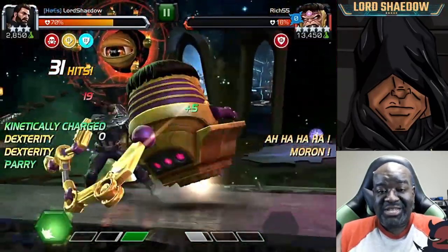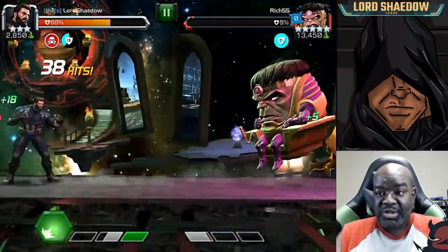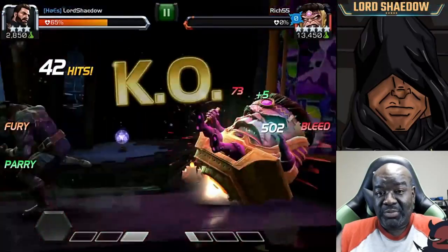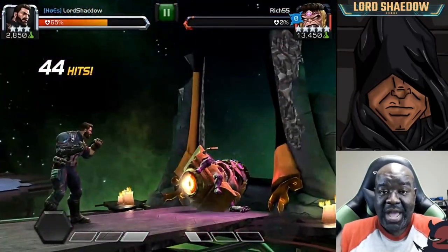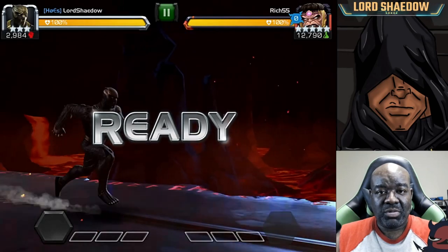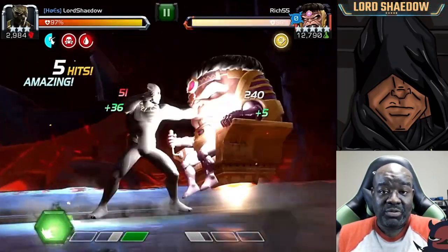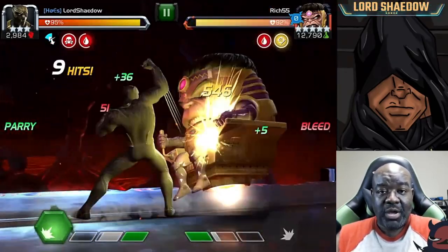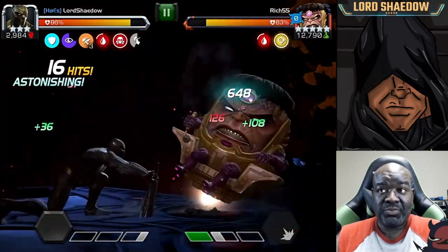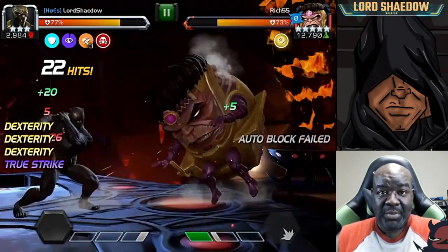You'll notice I'm also able to fire off heavy attacks — he can't auto block those. That's yet another way to break down MODOK. If you see that force field and you're able to parry, just parry heavy your way to victory. This next fight is with Killmonger. Killmonger can get true strike if he evades and attacks his opponent while they're still recovering from a special. With true strike up you see the auto block failing, and I'm able to attack without any difficulty.